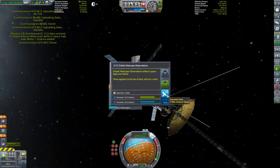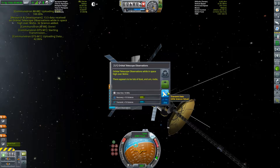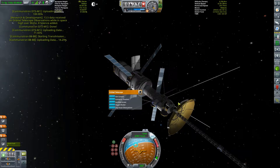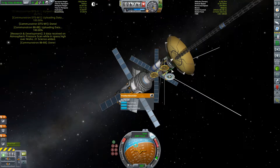Log your visual observations - there appears to be a lot of dust and rocks around Moho. I didn't expect too much more from a barren rock this close to the sun. This is of course our sort of Kerbal Space Program Mercury analog.